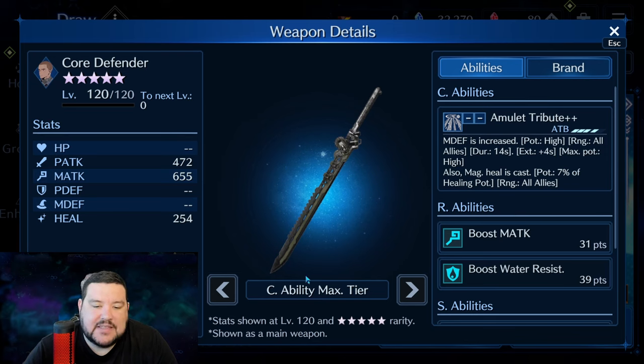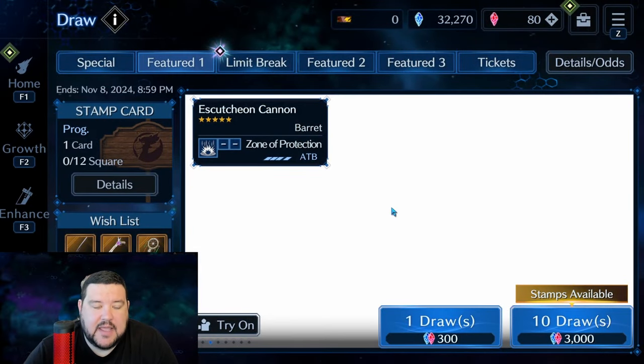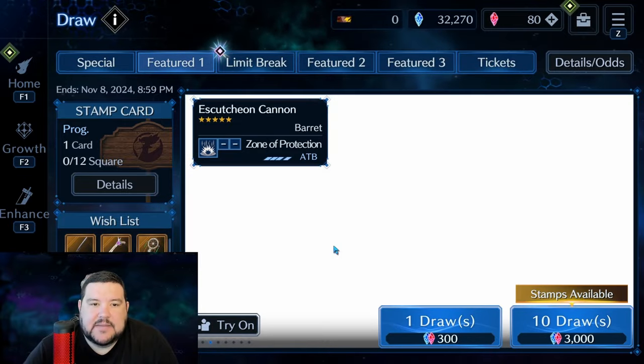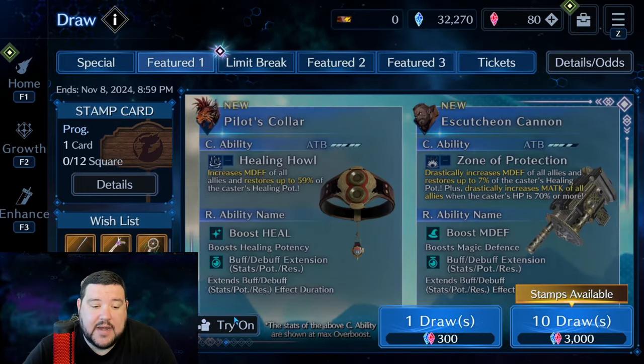Not saying that can't be useful in the right scenario, but I think Red's is just better suited. The fact that this can get OB-6 magic defense potency high is a pretty big deal. However, personally I think the mid that stacks to high with a heal — because there are times when you're just going to need a jam heal — makes Red's weapon a little bit better. So I think it's a perfectly good weapon. It's not something I'm worried about getting right away, because this will be wish-listable.